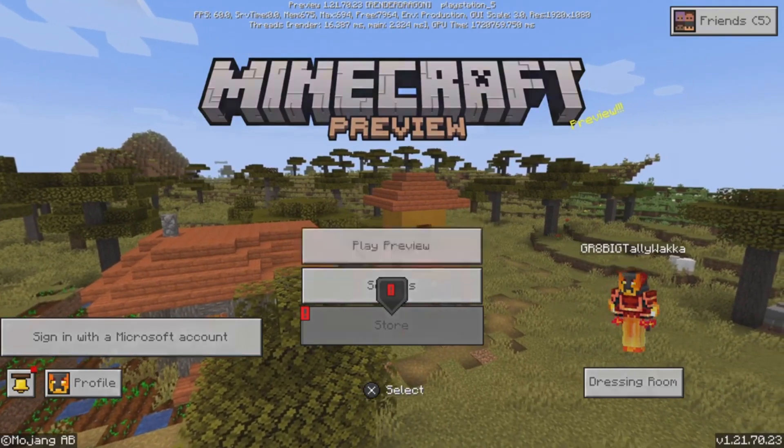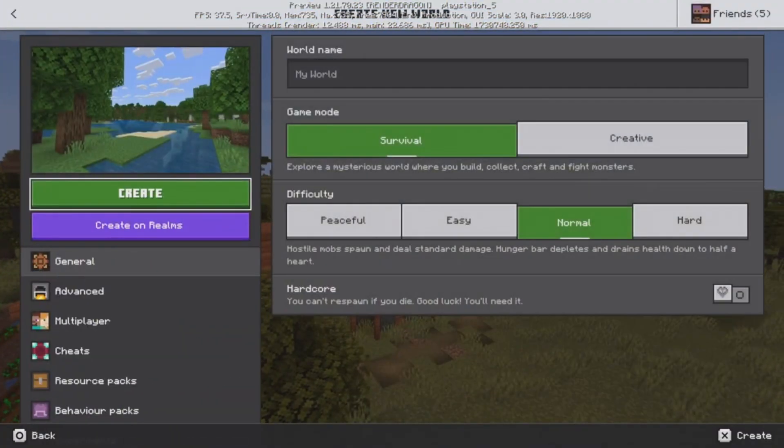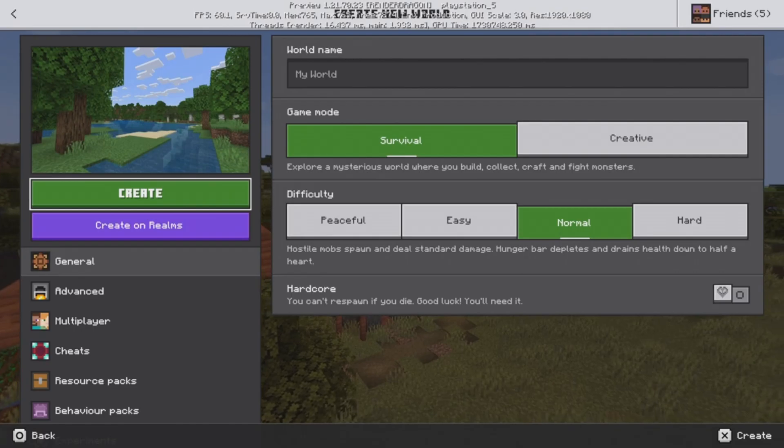If you want to start a world, simply click on Play Preview, then Create New, and then Create New World, just like you would in an original version of Minecraft.